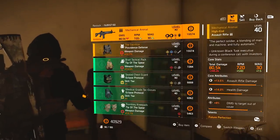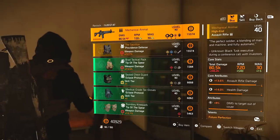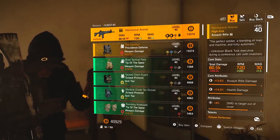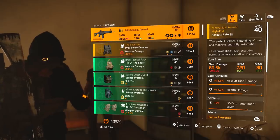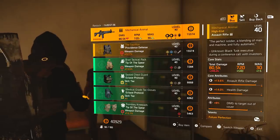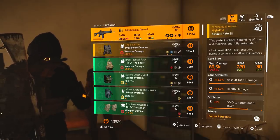So here we are at the Snitch. This week we've got the Mechanical Animal, which is the named variant of the Assault Rifle. I actually have one myself. This was featured in yesterday's vendor reset, and you can also pick one up from the vendors this week. But Cassie does have it.